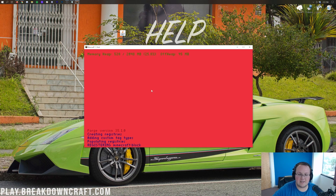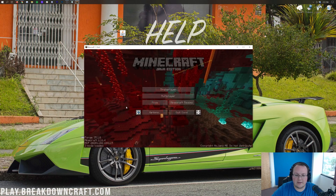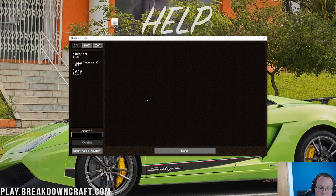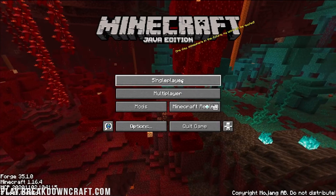It's that simple to get this mod downloaded and installed — super quick, super easy, super simple. Now Minecraft is loading in with Doggy Talents. You can actually see the Doggy Talents mod on the Forge loader screen. Once we're in, click on the Mods button and you'll see Doggy Talents 2 right there — looking good.